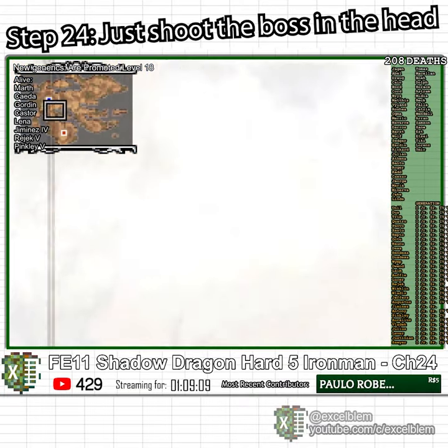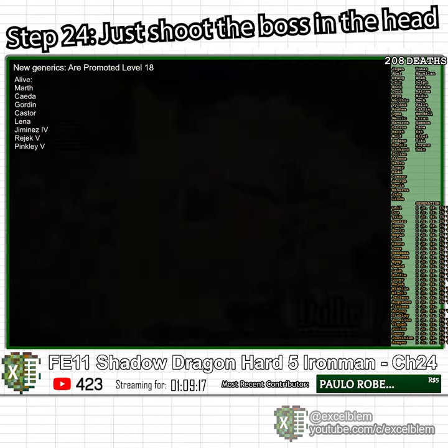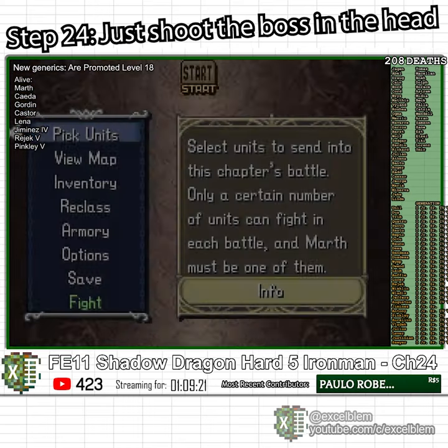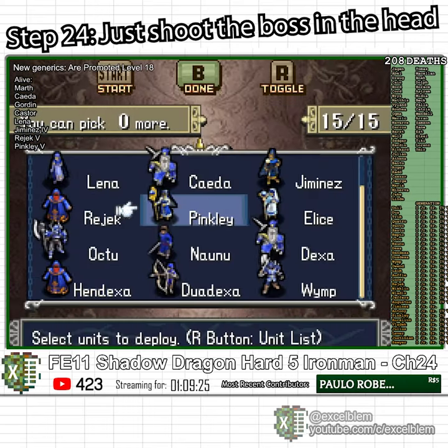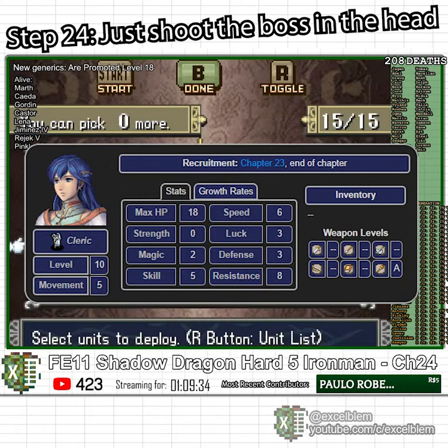Chapter 24 of this Hard Ironman features many powerful enemies and reinforcements that no one who plays the chapter ever actually fights. We get Ellis at the start of the chapter, who I decide to keep for Warp and Almstaff usage.